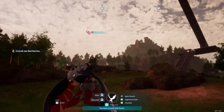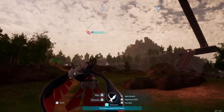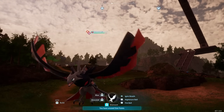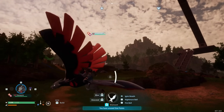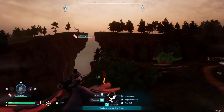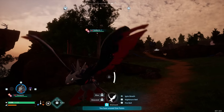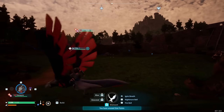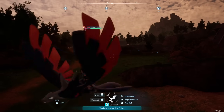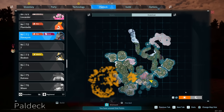Moving up to number 6 on the list, we have Vanworm — this is where the list really starts to pivot towards the really good pals. Vanworm is going to be your bread-and-butter flying mount for most of the mid game all the way into the late game. It's pretty fast, has pretty good stamina management, and does decent damage in combat. You can unlock the saddle at level 21, and it will last you all the way until the high 30s or into the 40s. The best place to catch it is the small cluster in the middle of the map for lower-level ones.